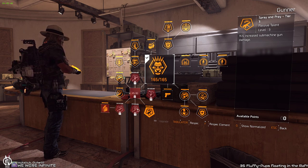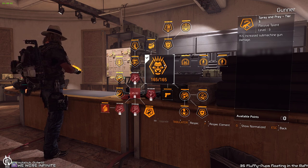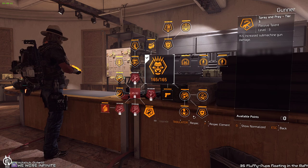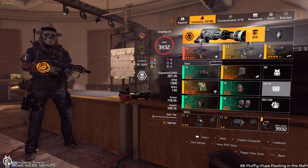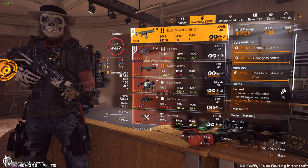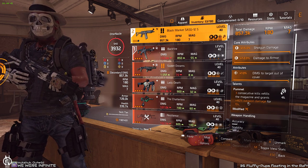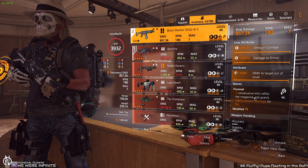I mainly carry the shotgun as backup in case I run out of SMG bullets, which will essentially never happen since missions have ammo boxes everywhere and the Gunner spec gives you ammo for shooting enemies. The shotgun is really just an option for when you know enemies will come through a specific door — stand in front of it, use any high-damage shotgun with the Pummel talent. Three consecutive kills refill the magazine and grant 40% bonus weapon damage. The door opens, you shred them pop-pop-pop, three kills, and everything dies in one shot — especially if you aim for the head.